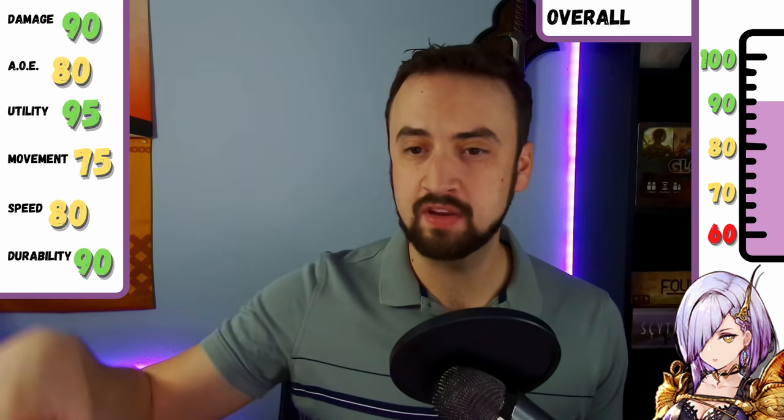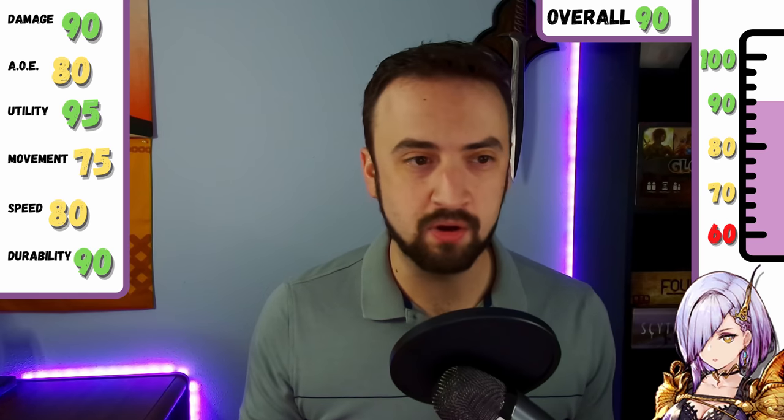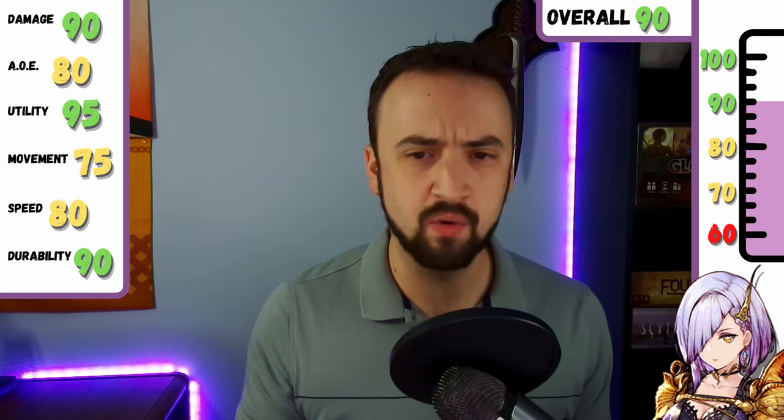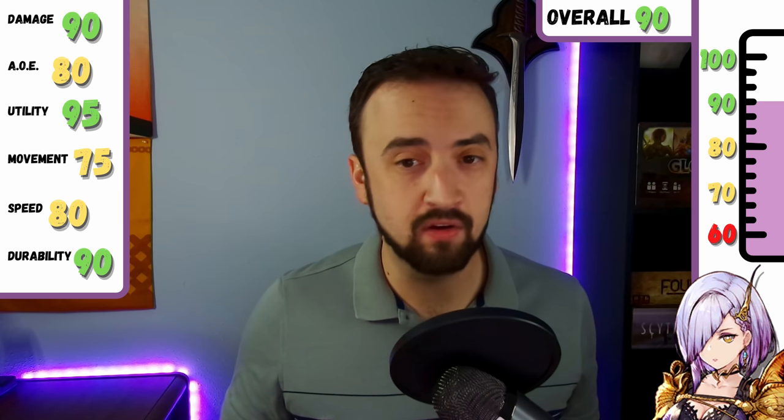Looking at her little gauge on the right, it's sitting at a 90. I'm feeling comfortable rolling with that as her final score — 90, an A-minus, which is a great score according to this scientifically proven scoring method. I love this unit. I use her all the time in Guild Wars and Arena. If I just feel like playing mages, she almost always ends up in that group. I hope we have a resurgence of mages with Sakura coming out. So yeah, that's my review for Killfae.